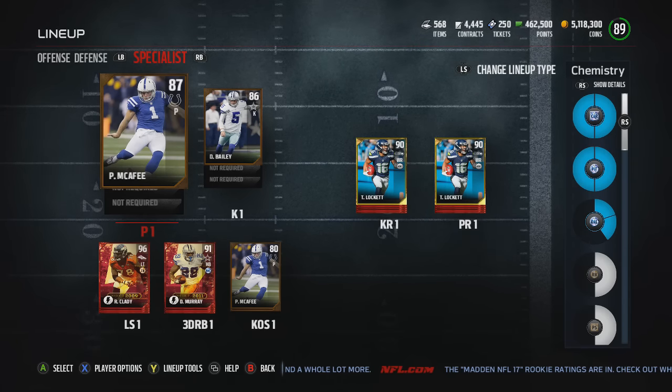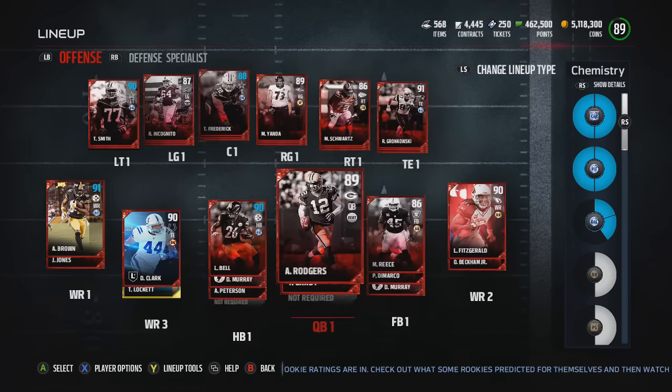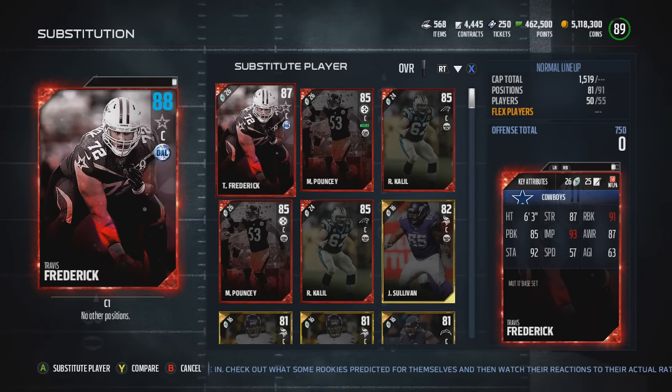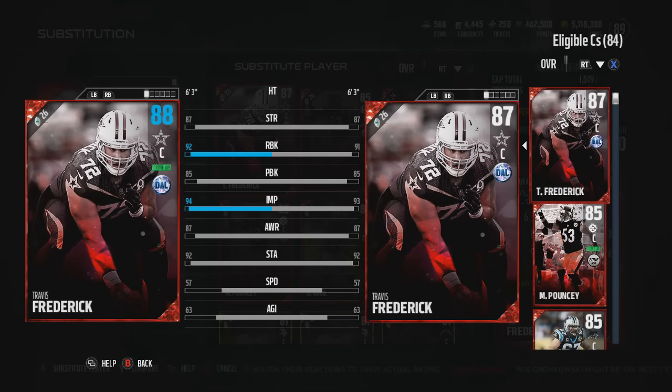This system does make you alter the way you build teams. A lot of people in previous Maddens — including myself in last Madden — built their team purely for the highest overall rating. You can still do it that way, but this chemistry system is going to be a lot better, as you can get boosted player stats on the cards. On screen, you can see Frederick with an 88-rated boosted card just because of the chemistry style. Using the compare screen, you can see what difference the chemistry makes.